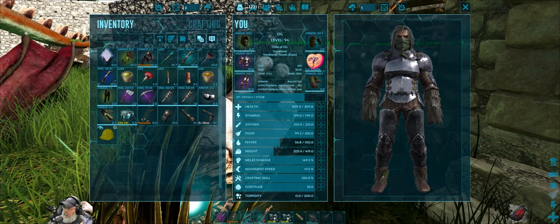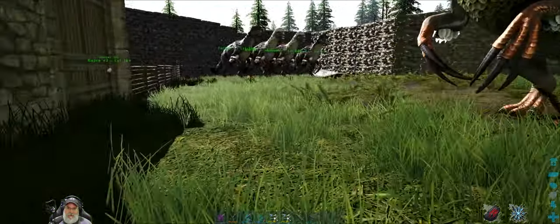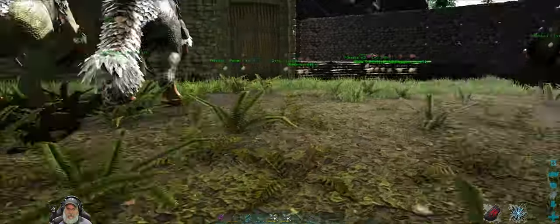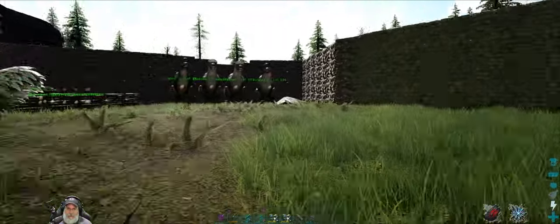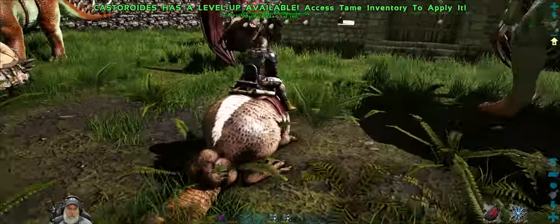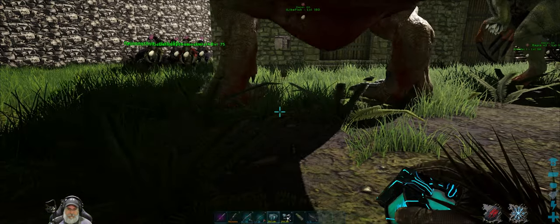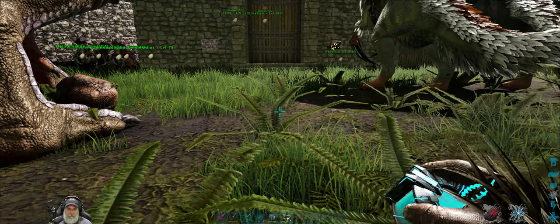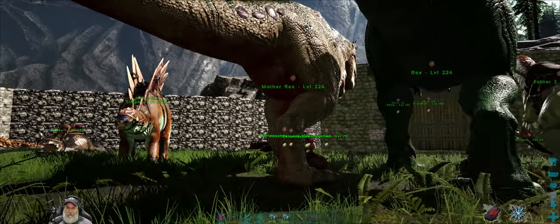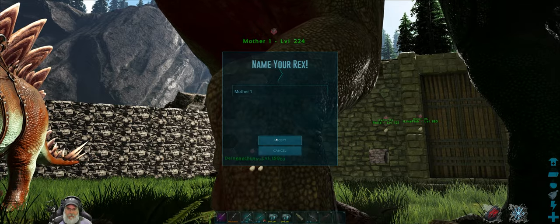I need to record these stats real quick — I've got a spreadsheet started here. Mama Rex is quite a bit stronger than daddy Rex. Hopefully our babies will inherit her stats. We're going to keep the Therizinos over there, and maybe put the Rexes over here closer to the barn for now. I'm going to rename you to Mother One and you to Father One.